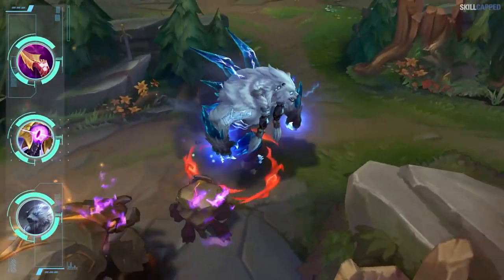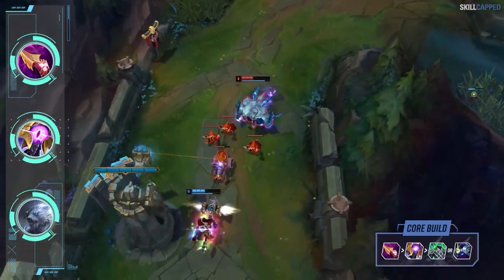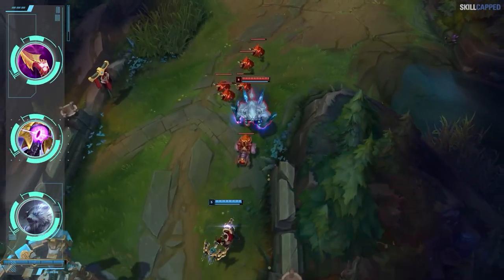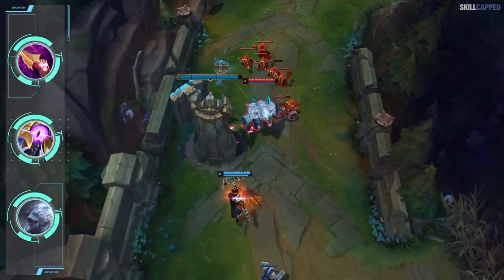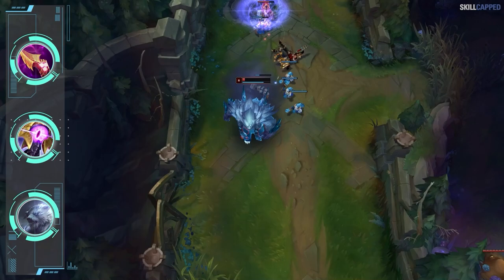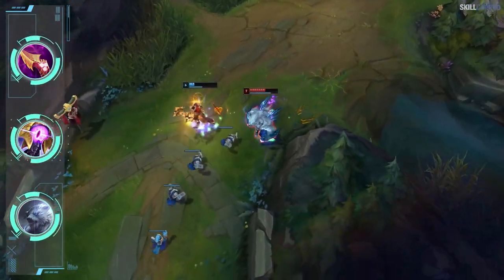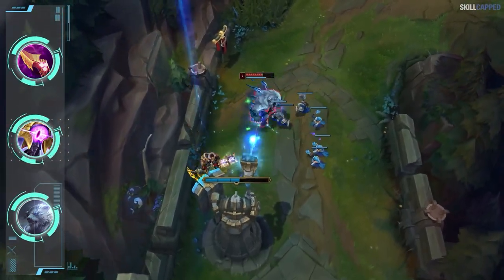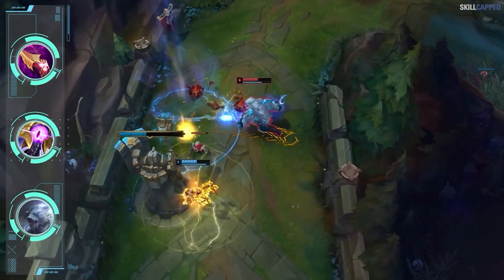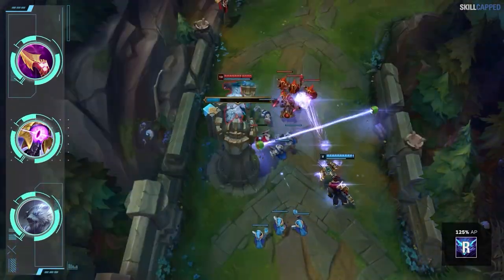Volibear one tricks don't mess around with any basic bruiser builds — they're prioritizing full AP. The setup is a Nashor's Tooth rush into Rift Maker second. Third item depends on the situation, but Spirit Visage for more tankiness or Cosmic Drive for more damage are the two most popular options. Volibear has multiple very high AP ratios: passive damage is 40%, E shield is 80%, and ultimate damage sits at 125%. Nashor's and Rift Maker are the perfect combination to take advantage of this. Volibear's ultimate also deals damage to turrets, and since his R has a 125% AP ratio you can knock towers down in an instant.